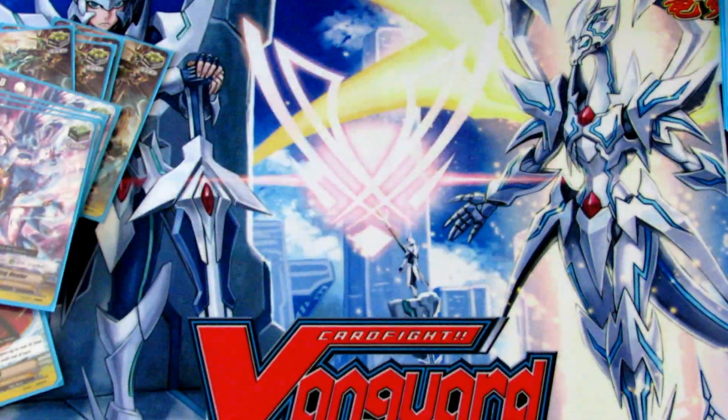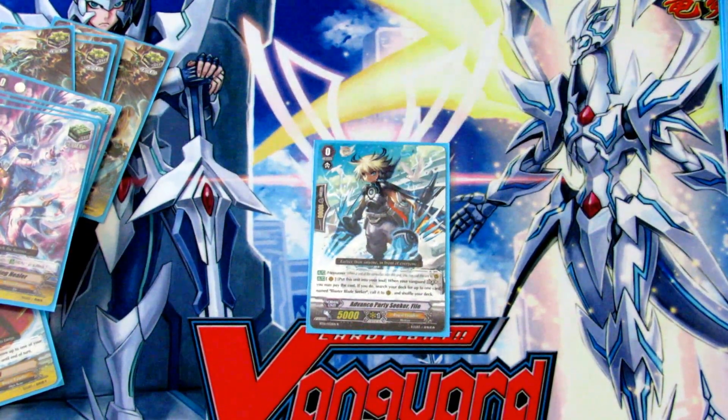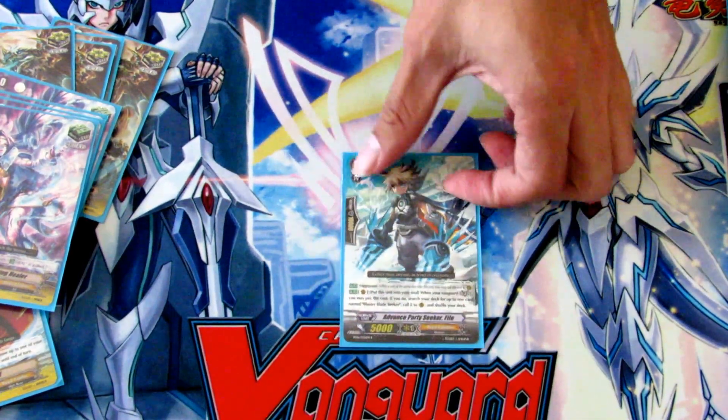Our starter is Advanced Party Seeker File. His skill is when you legion you can put him into the soul, then search your deck for a Blaster Blade Seeker and call it. This is great for converting him into a grade two, giving a little extra shield if you use it as an intercept. There are a lot of options for this guy, so he's a great starter.